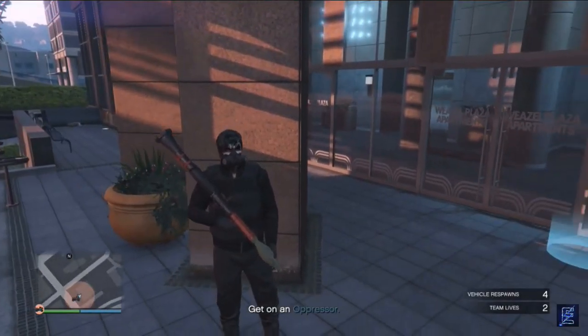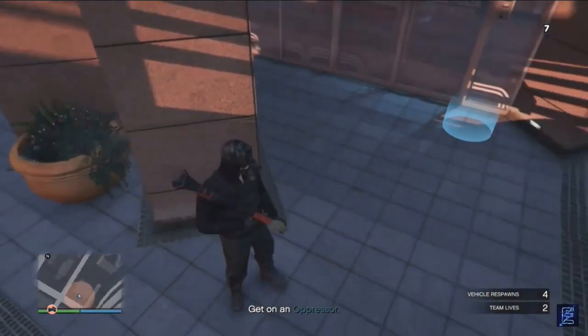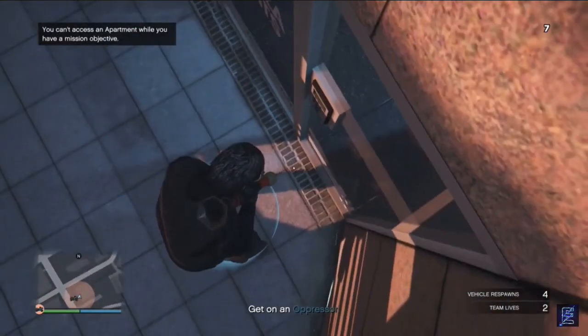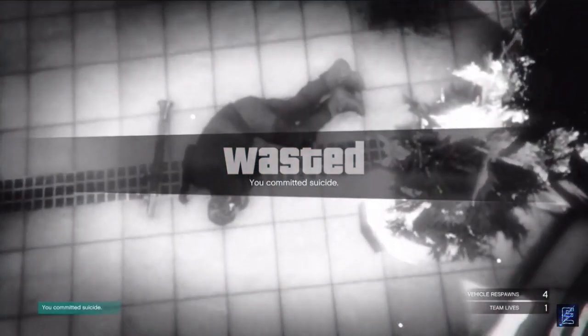Whenever you get to your apartment, grab an RPG or a sticky bomb — any explosive — and walk to the blue circle either at your apartment or at the house. When you are here, walk into the blue circle and blow yourself up. After you blow yourself up, whenever you spawn in, you should be able to walk inside your apartment.